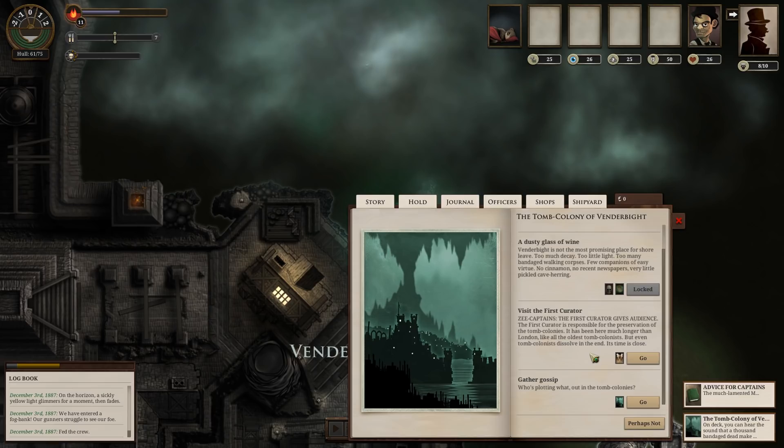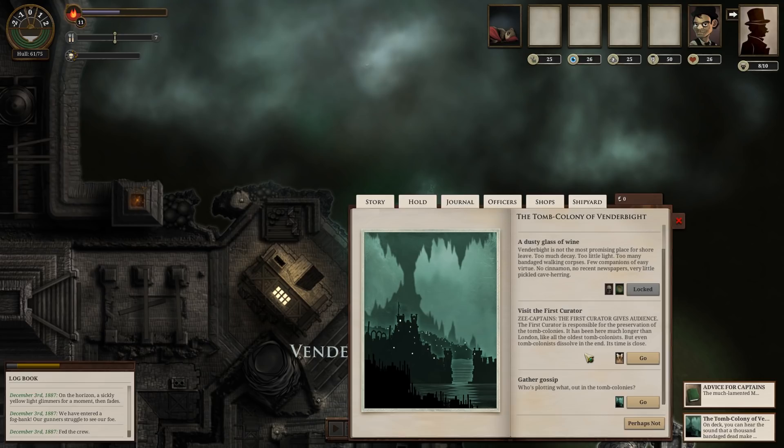Outside, the obsequious steward hands us a slim illustrated volume — the Neth Bow. The curator is old as dust, and we will all be grateful if you do this one last favor. We have Page One — a page from the Neth Goat. This is all stuff we have to find apparently. Visiting the First Curator was really inspiring and I'm glad we did it.